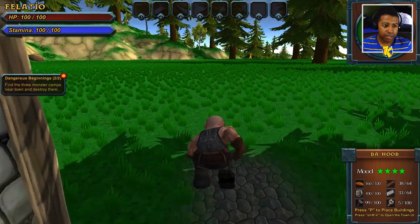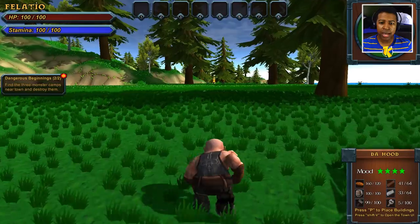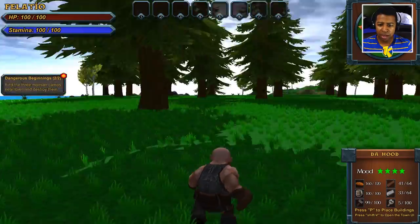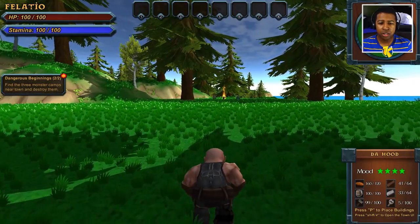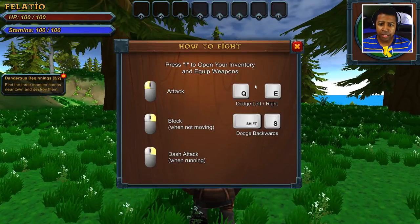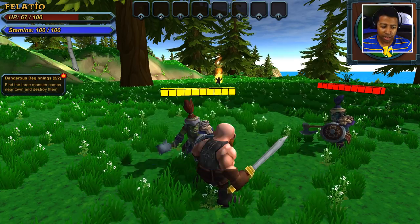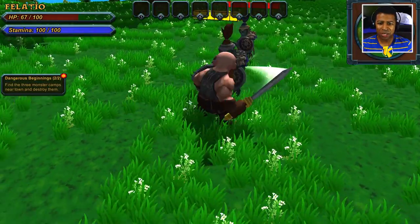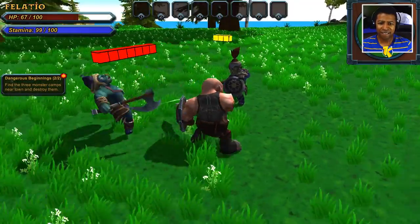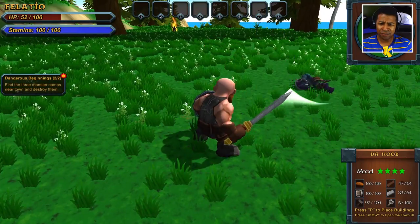Alright, we gotta find the three monster camps near town and destroy them. Let's go destroy some goblin camps. I mean, I know you guys live here first and we're coming from a foreign land, but we're trying to make our own colony here — so you're gonna have to get the hell out of my country. In the name of justice and liberty for all, I will beat that ass! We gotta equip some weapons though. Let me throw this sword on. Bam. Oh, they're trying to mess me up already. Let's go! What's up? They're trying to dodge me, trying to run away. Come get some, boy.